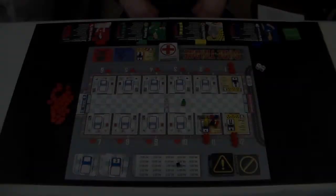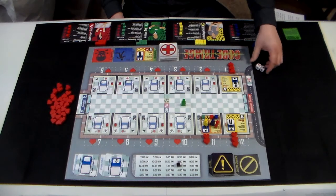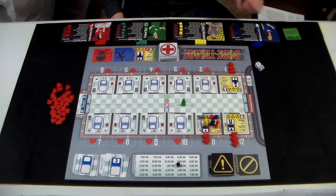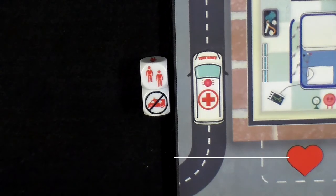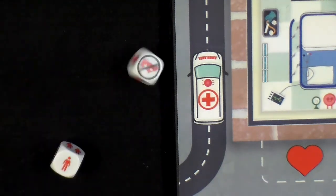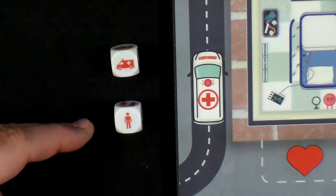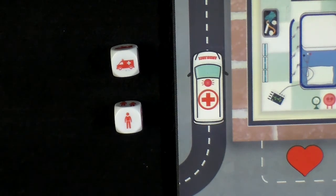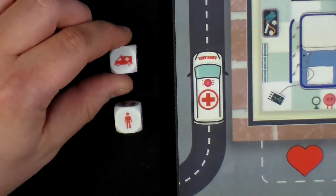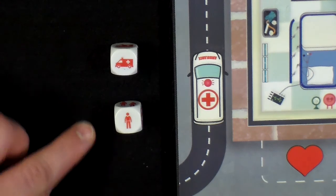We will now skip over to the start of another round later in the game to show you all 8 phases in order. From this round forward, we will be going through all 8 phases, starting with the incoming ambulance check. In the first phase, an incoming ambulance check must be performed by rolling the ambulance dice together and resolving their results. One die has ambulance symbols on it, and the other has patient symbols on it. On a positive ambulance symbol roll, refer to the patient die to see how many patients will be added this turn, in addition to the one that is always added in phase 2.